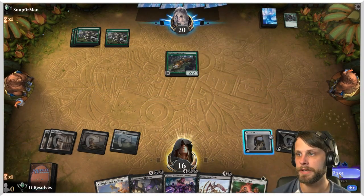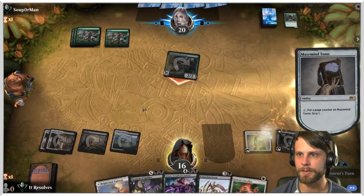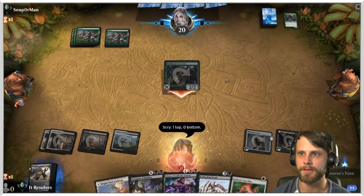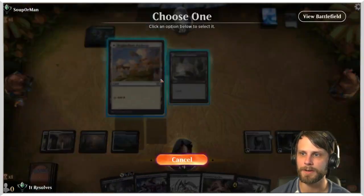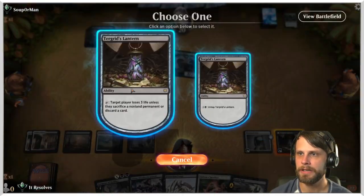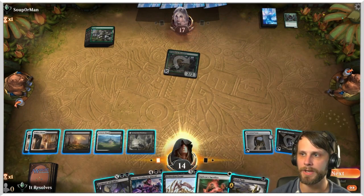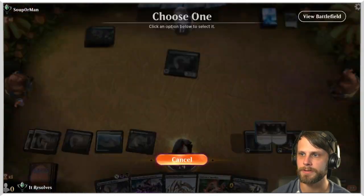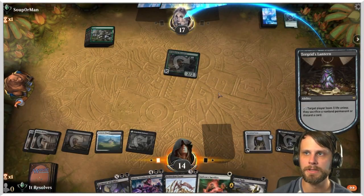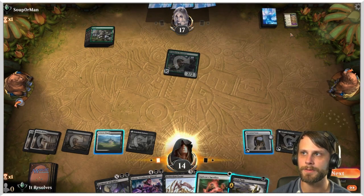We're not under any substantial pressure. I'm expecting a Heroic Intervention at some point. We can actually move this engine forward since we have the means to leave up Fatal Push. I'm just going to keep using the Lantern to get their resources dwindling.